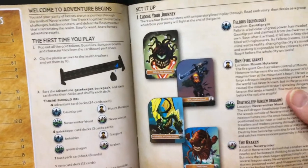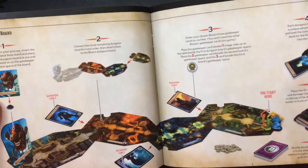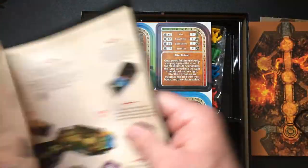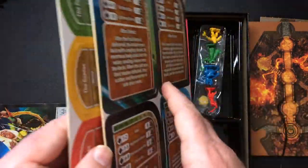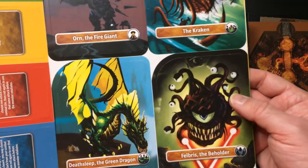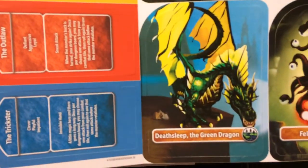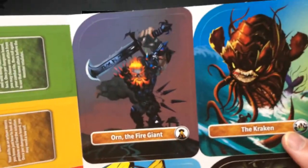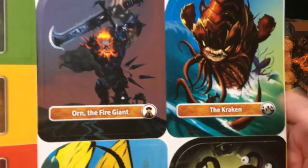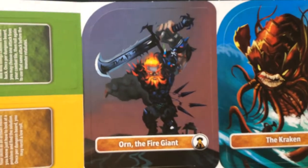First time you play, pop out everything. Multiple adventure cards and so on. This looks pretty cool. Some more pop-out stuff. Got a Beholder — this is Felbris the Beholder. Deathsleep the Green Dragon. They might be from Forgotten Realms novels or some D&D lore. The Kraken — we know who that is. Worgon the Fire Giant.